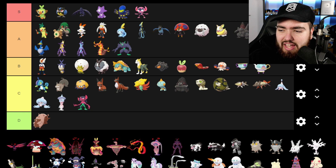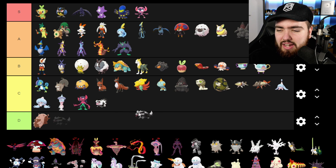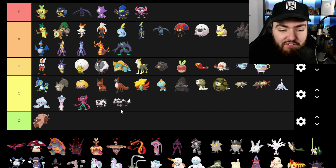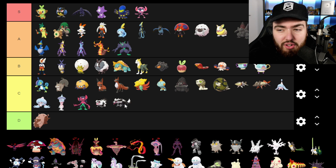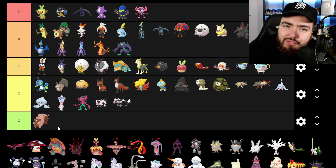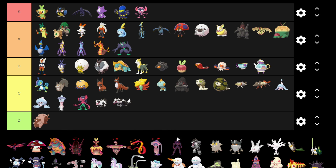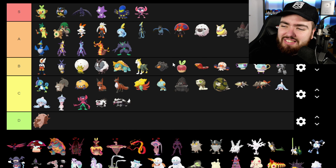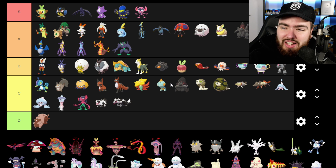Galarian Zigzagoon is going into C — I'm impartial to it. Those Linoone in the Wild Area are so annoying though — they're so fast and they just catch up to you so quickly. I do like their designs more than the Hoenn forms though; they've got something new about them. They'd probably go into D in their Hoenn form, sorry, it's just true. However, Obstagoon is sick — I like its design. It's awkward, weird, and creepy, and that's why it's going in A.